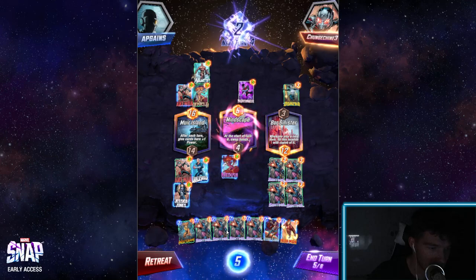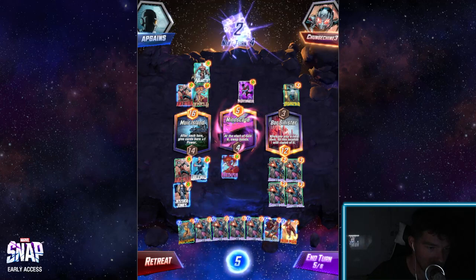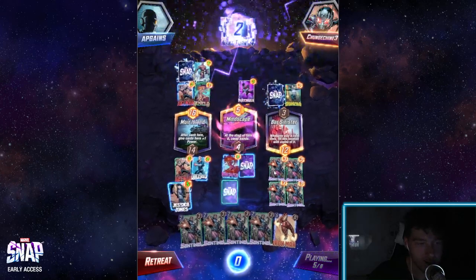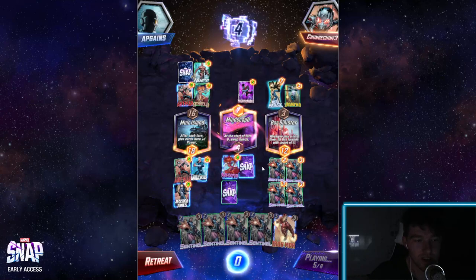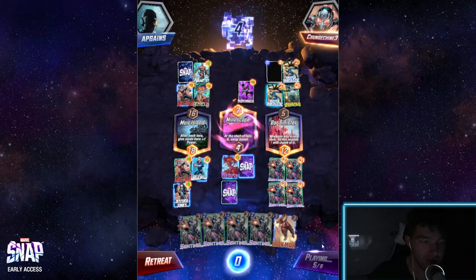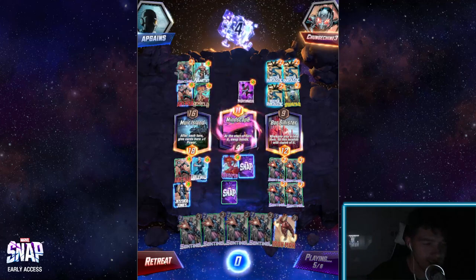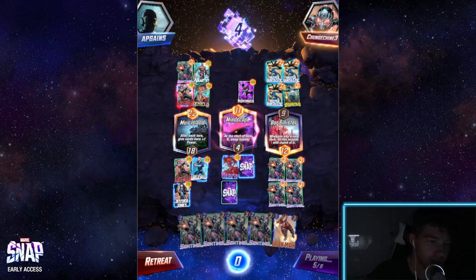If I'm being 100% honest, there isn't much I can do. I can't place that card there because I already placed Jessica Jones. I lost, which sucks. But at least now you understand how the game works. There are four cubes at stake — if it had gone to the last turn there would have been eight. That's how you gain rank, similar to an Elo system. And at any point, if you want to cut your losses, you can press the retreat button to limit the resources you lose.